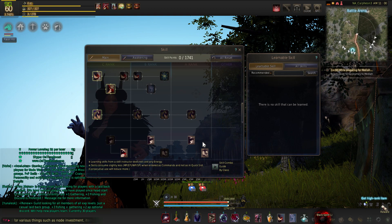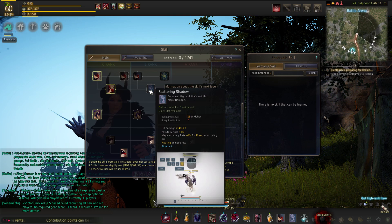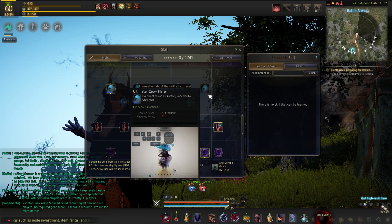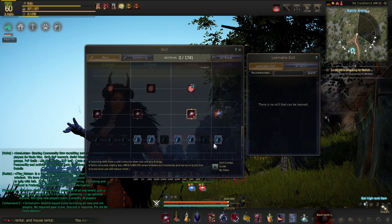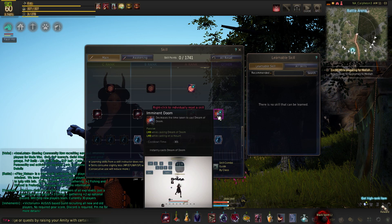I didn't do Shadow Eruption — the reason being is it's optional. It's not consistent. A lot of Sorcs use it for combos from Scattering Shadow into Shadow Eruption, but you don't have to take that — it's completely optional. I didn't max out Crow Flag either because that's also optional for combos. Dream of Doom you have to max out. This is one of those skills that is like your initiator — you'll be using it a lot for damage.